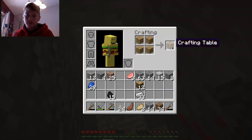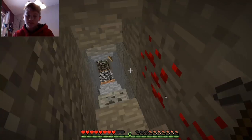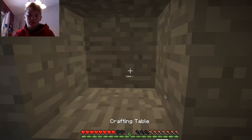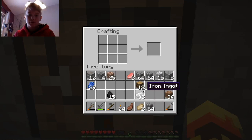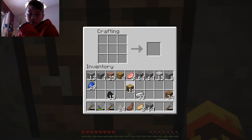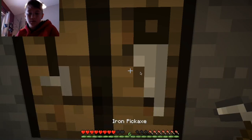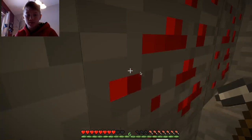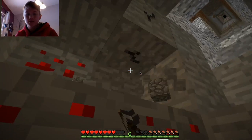Let me make a crafting table like that. I should have brought my bed with me, but you know, that's just how it goes. Grab some more wood like that, put some sticks there, then we'll make an iron pick just like that.